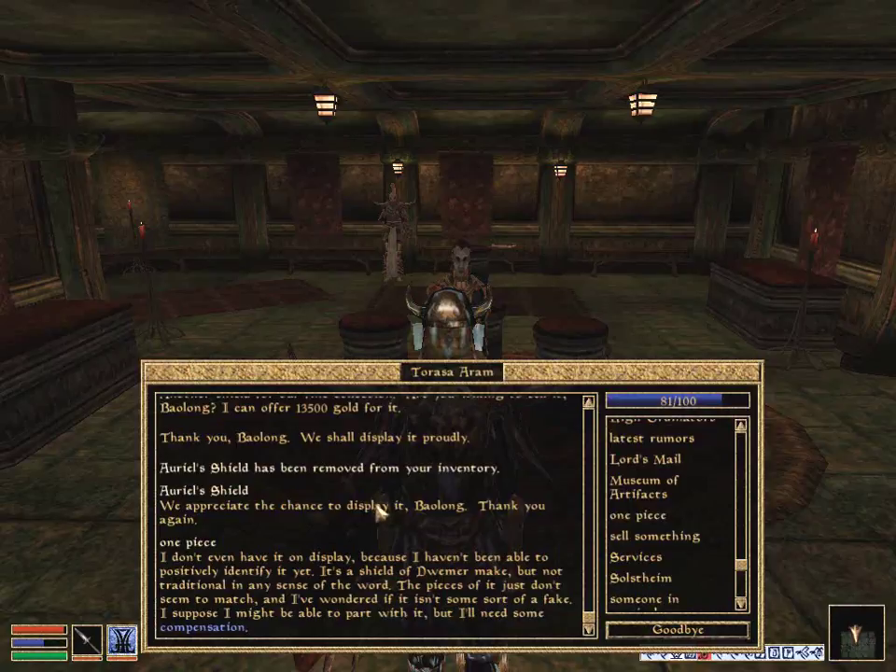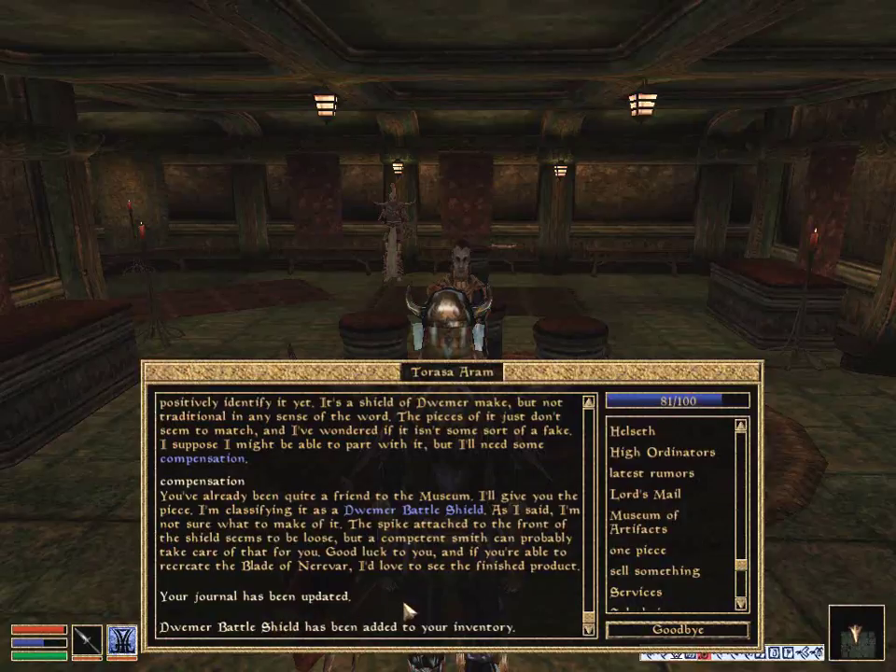And now we should be able to get the... One Piece. It has been added to our inventory. We've already been quite a friend to the museum. I'll give you the piece — I'm classifying it as a Dwemer Battleshield. The spike attached to the front of the shield seems to be loose, but a competent smith can probably take care of that for you. Good luck, and if you are able to recreate the Blade of Neufevere, I'd love to see the finished product.